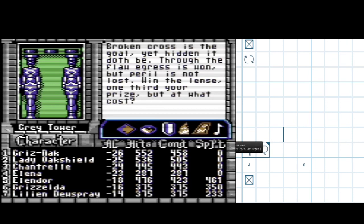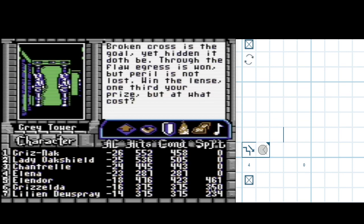My read of this is: what you came here to do in this tower, as opposed to the other two towers, is here. It's the lens. You want the lens, and that will be winning the grey tower. There's a broken cross, and it's hidden, and that's where we have to go, but there's probably still going to be a fight. That's my read. True or false? We'll find out.